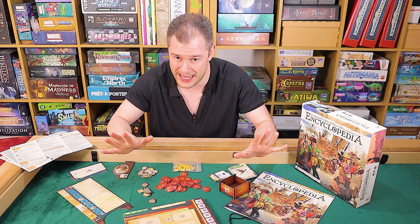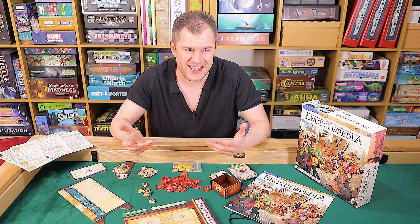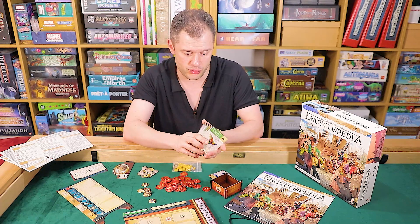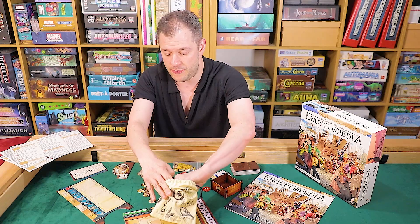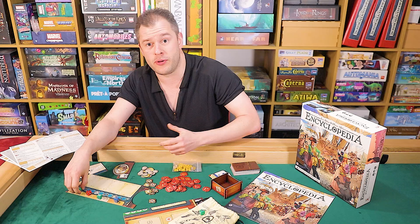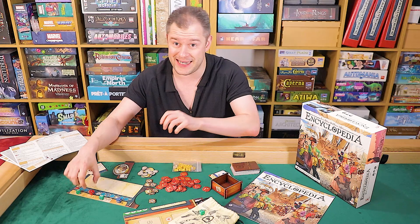Encyclopedia is basically a kind of card tableau game. You are researchers going out and researching different animals, but the theme is very abstracted — it's mainly a mechanical game. What you're doing is rolling dice, which you draw out of a bag at the start of a turn. You roll them and place them on your player board. You have four of them, and you choose where you want to put them on the spaces, because if you take a die from someone else, they get the bonus pictured by the die, so there's an element of choice there.